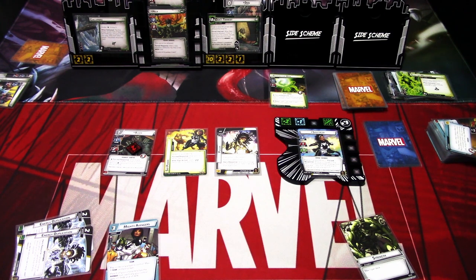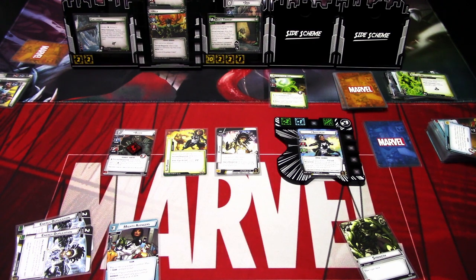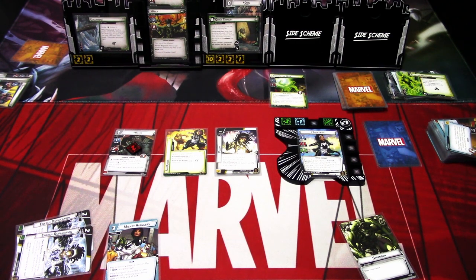That was Hela on standard difficulty with Spectrum using the prebuilt deck. I played a practice game before this and got to the last side scheme, but this time we weren't able to advance past that side scheme because everything went wrong the minute we got Frozen. Still, I really like this scenario. I probably will try this again, either with a constructed deck or just try it again with Spectrum to see if it's even possible to repeat.